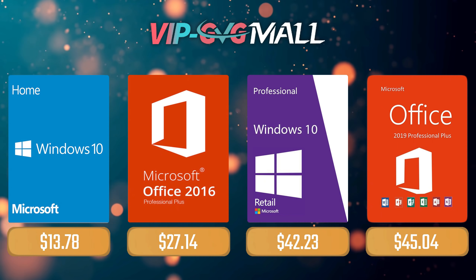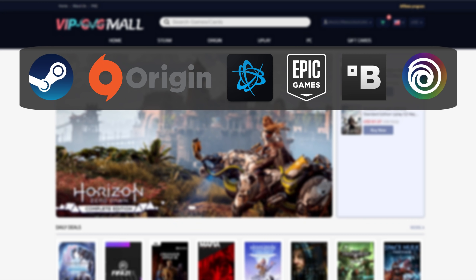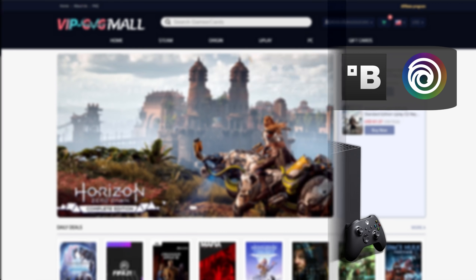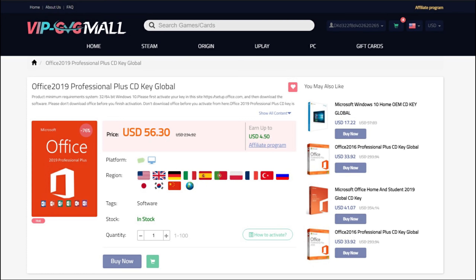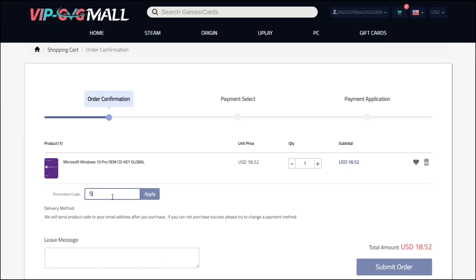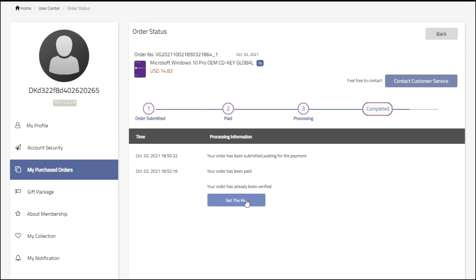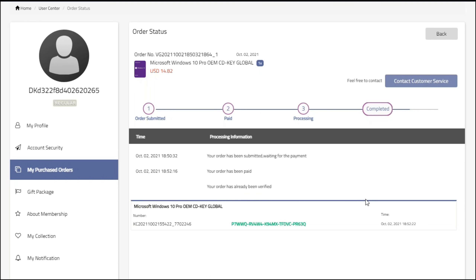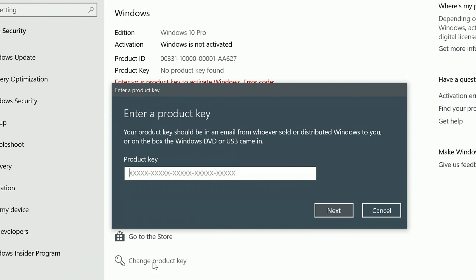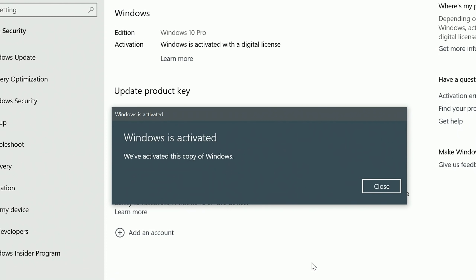Sponsoring today's video, we have VIPGVG Mall, an official platform selling games for several PC launchers, consoles and of course Microsoft serial keys like the Office 2019 or the most common Windows 10 Pro, where you can use my SKG discount code and enjoy 20% off, making it only $14. After getting the key, you'll have it in your profile and all you need to do is go to your Windows settings and you have an activated system.